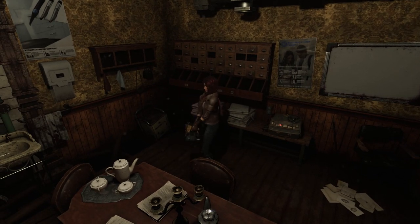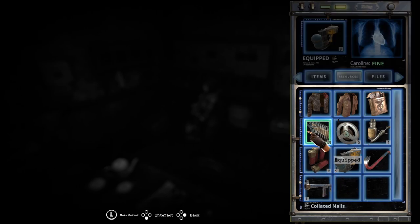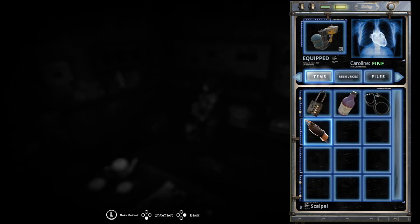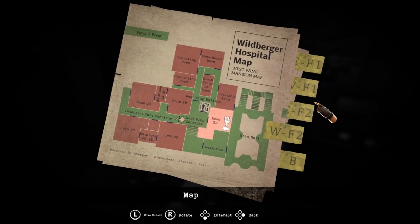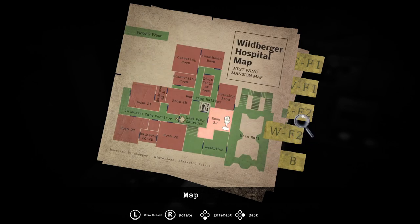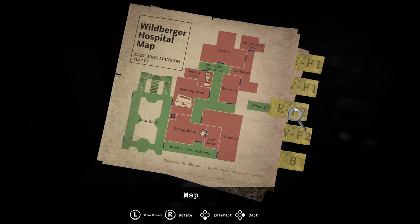Hey guys and welcome back to Tormented Souls. When we last left off we defeated that big thing in the operating room, and we got the scalpel which we could use in the basement somewhere. Now one slight little tiny problem - I can't remember my way around. Basement west, boiler room, a morgue. Now where was it? There was a little way down somewhere, wasn't there?